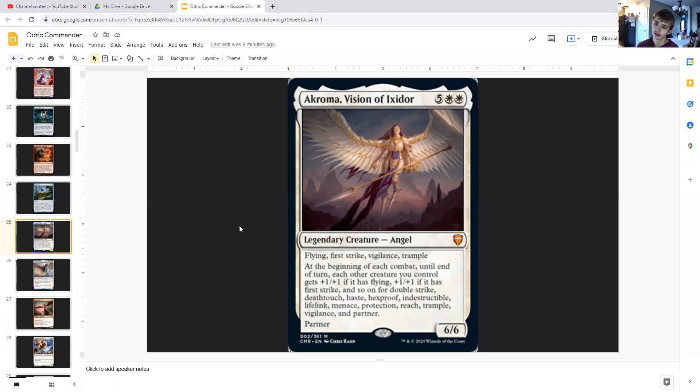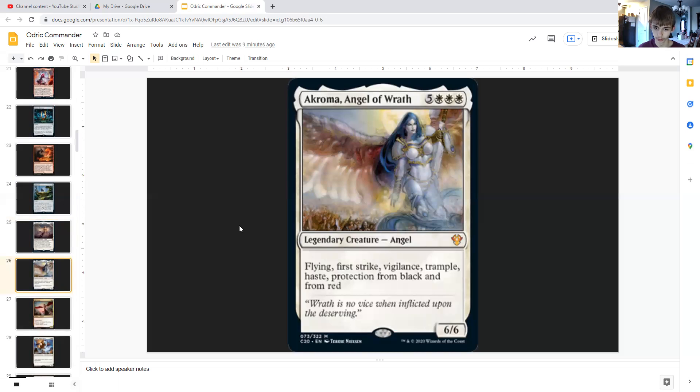Now we get into what our commander is looking for — keyword abilities and artifact synergies. Starting with Akroma's Vision of Ixidor, a legendary angel for five generic and double white — a 6/6 with flying, first strike, vigilance, and trample, so four keywords right there. At the beginning of each combat, each other creature you control gets +1/+1 if it has flying, another +1/+1 if it has first strike, and so on for double strike, deathtouch, haste, hexproof, indestructible, lifelink, menace, protection, reach, trample, and vigilance.